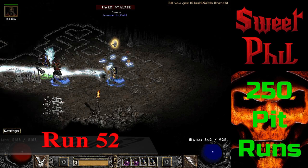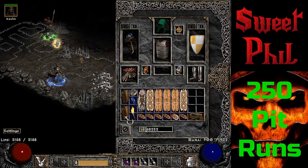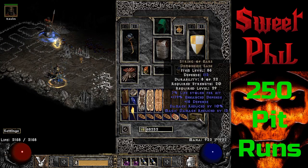The next drop highlight is at run 52, just seven runs later. I find a unique Demon Hide Sash, and this is indeed the String of Ears — but it rolls terribly with only 10% damage reduction when it can roll up to 15.